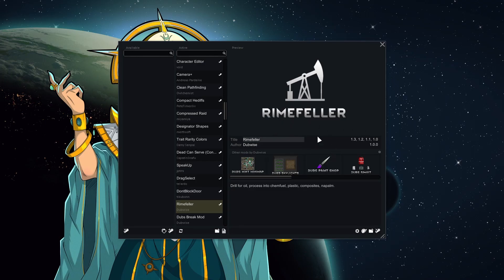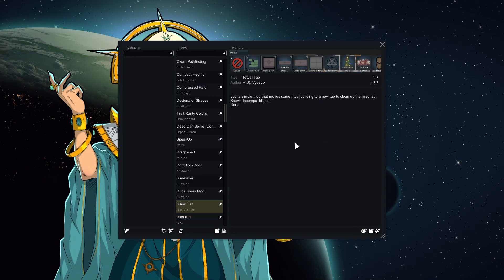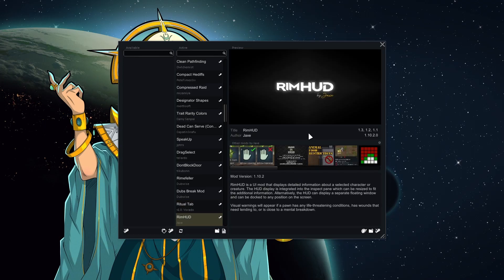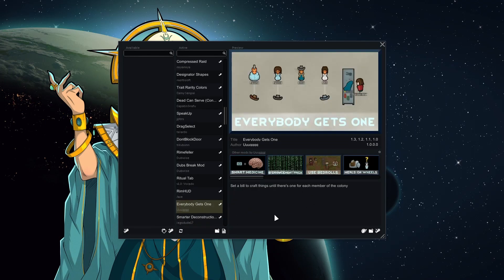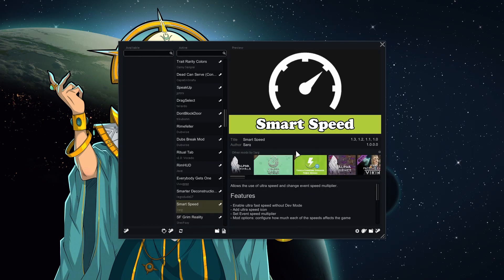Speak Up is part of the bubbles, letting them say more things to each other. Drag Select lets you drag-select things so you don't have to click ten thousand times. Don't Block the Door stops them blocking doors — a lot of colonies have died because someone held a door open. RimAtonix — another mod I intend to play with and just end up not using. Dub's Break Mod changes the way mental breaks are triggered: mild upset gives milder breaks, more upset gives more extreme ones. The Ritual Tab puts all ritual stuff under one tab — I think it should be vanilla personally.